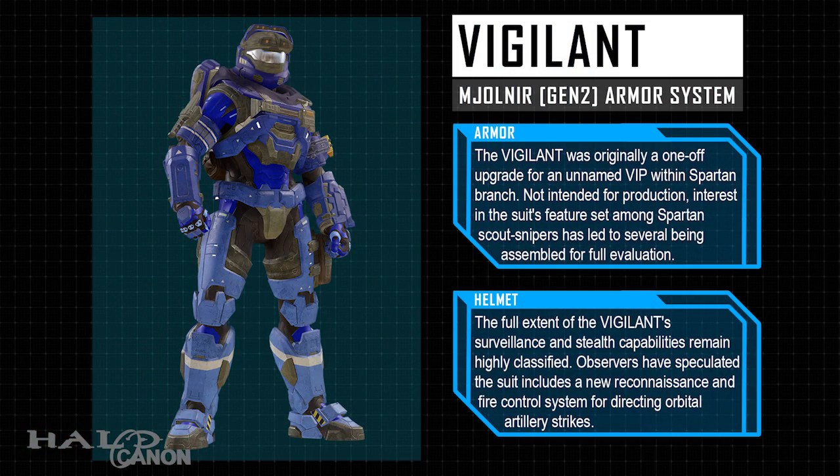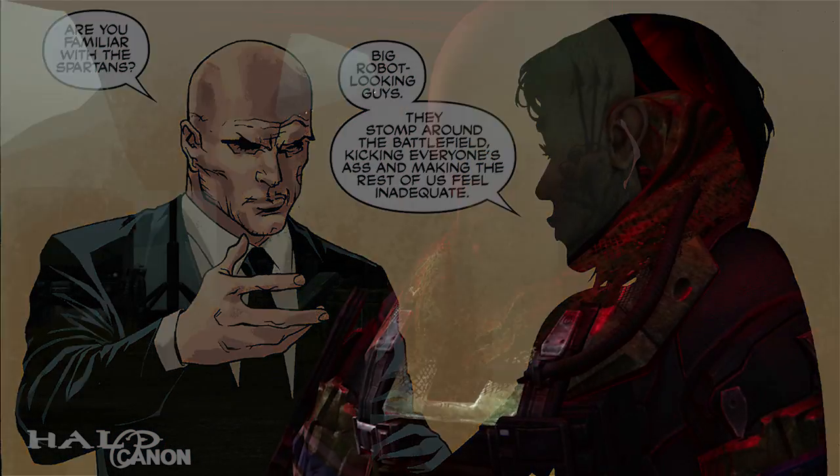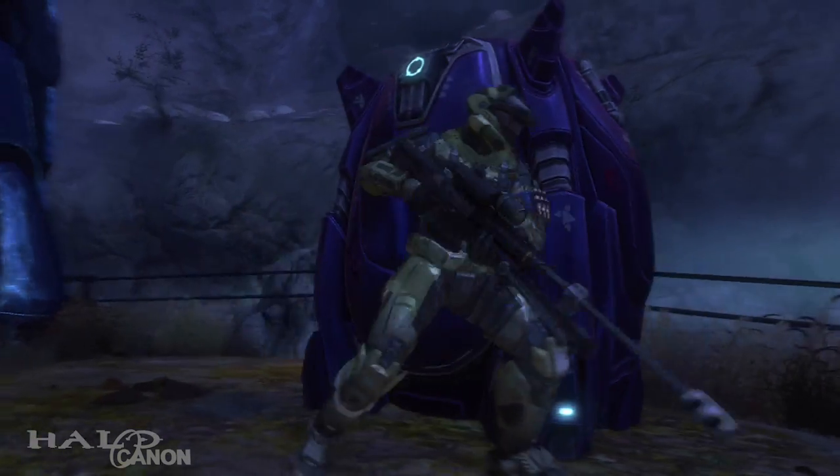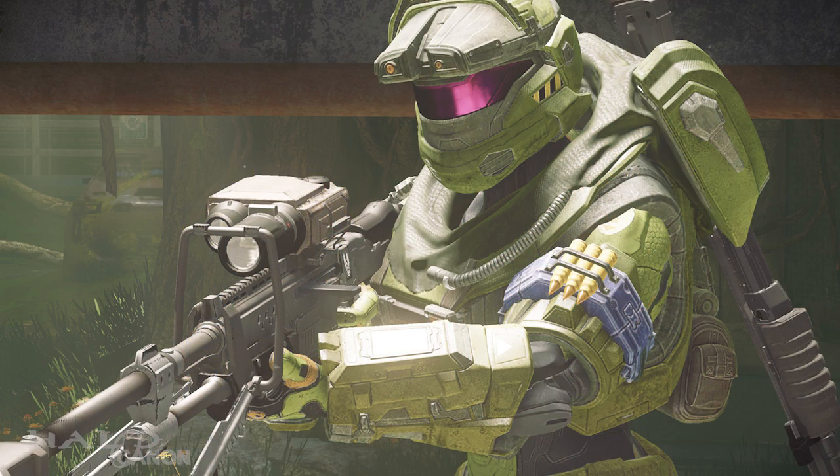Finally, we have Jun's armor — which I'm pretty sure is actually Jun's armor. Vigilant. The Vigilant was originally a one-off upgrade for an unnamed VIP within the Spartan Branch. Not intended for production, interest in the suit's feature set among Spartan scout snipers has led to several being assembled for full evaluation. The full extent of the Vigilant's surveillance and stealth capacities remains highly classified. Observers have speculated that the suit includes a new reconnaissance and fire control system for directing orbital artillery strikes. A one-off upgrade for an unnamed VIP — I'm pretty sure this is actually Jun's armor, as in he asked for a Gen 2 variant of his Mark V armor configuration just for himself. Appearance-wise, same complaints as before. Also, Jun's sniper bullets now look like Nerf darts. You literally nerfed sniper bullets, 343.